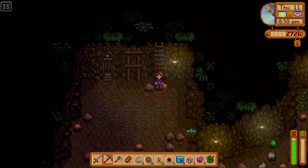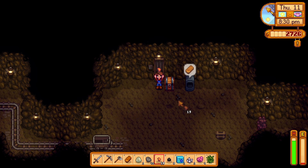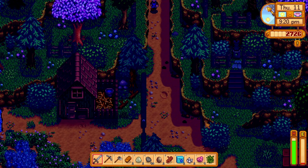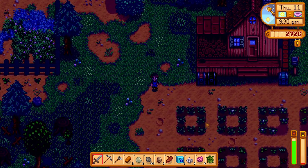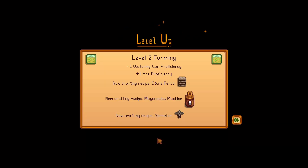Alright, that's it for today. There's really nothing more I can do today because I have no energy. I'm kind of just going to put away some stuff. Oh dang, I guess it's fine. Level two farming — sprinkler, it's pretty good. I really don't care about this one though. I want the quality sprinkler. This one's kind of garbage.